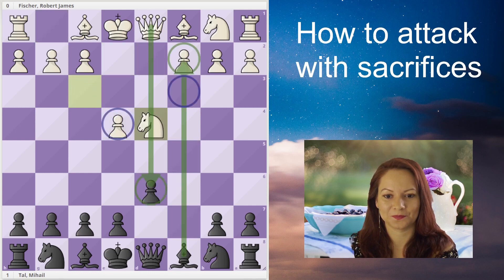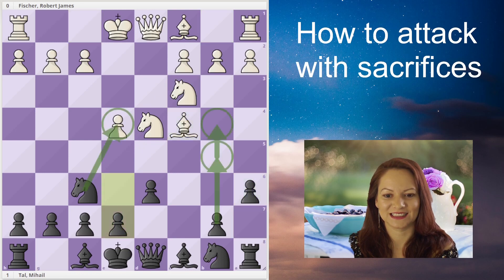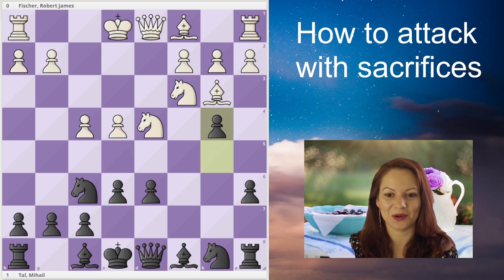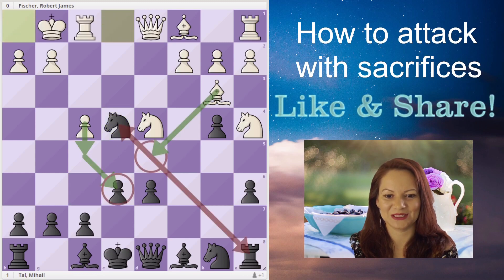They play the Sicilian. Tal is blocking the bishop from reaching f7 by pushing the pawn to g6, taking control of d5 and b5. Finally, black goes after the pawn on e4, and apparently white does not care — he sacrifices the central pawn. Tal just goes and takes it, and this gives white the opportunity to open the position quickly.